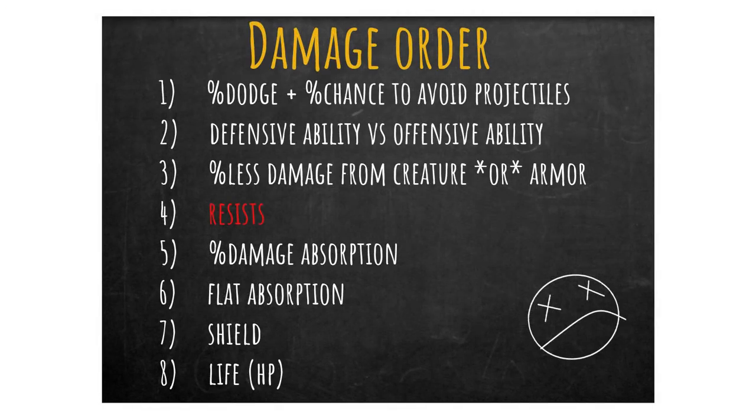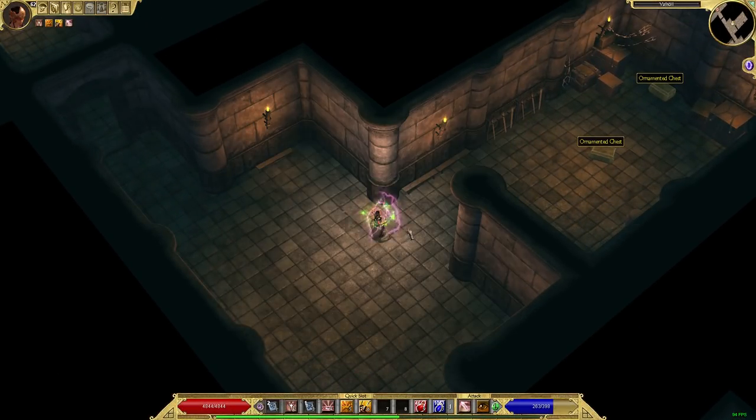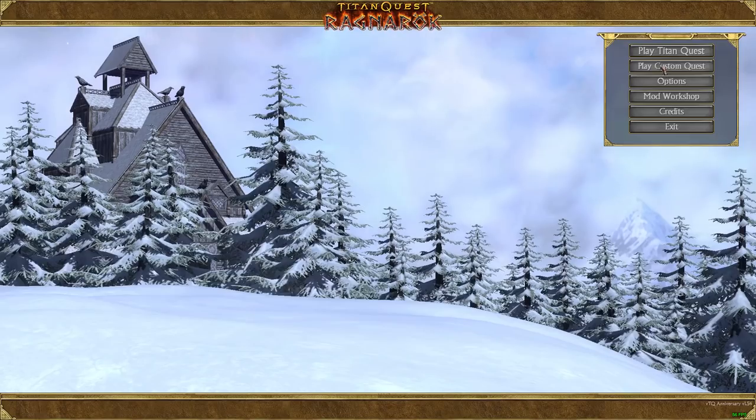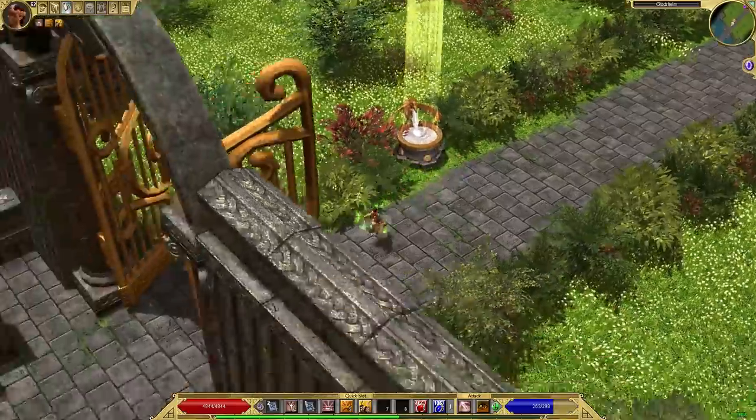Number four on the damage order is resists. This is probably the best thing to discuss since it applies to pretty much any ARPG. The overall philosophy is you always want to cap your resists. But in Titan Quest it's much harder than in Grim Dawn or other ARPGs, because there's no devotion system to shore up weaknesses, fewer gear slots, and you can't enchant epics or legendaries — only green and yellow items.